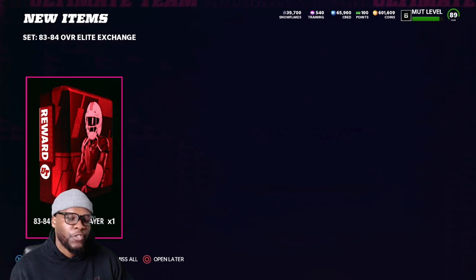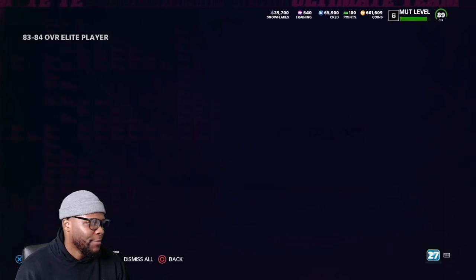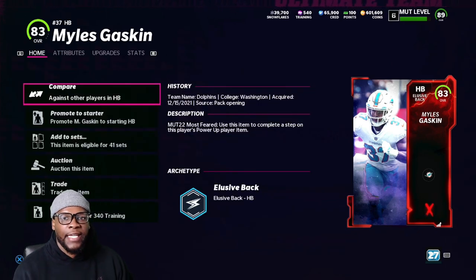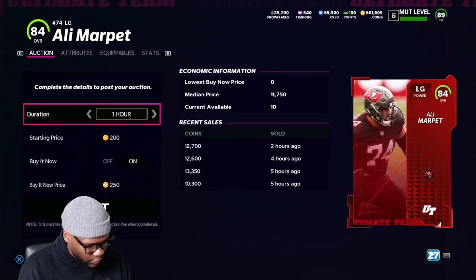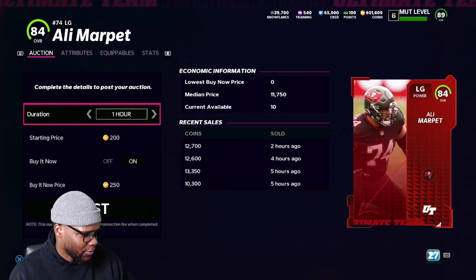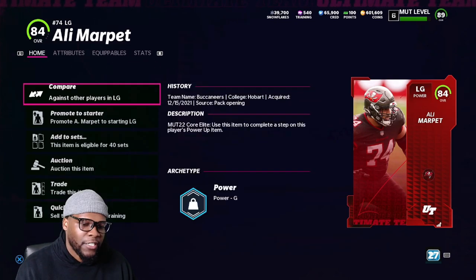Let's say you open 15 of these packs and they cost you 7,500 each — that's 7,500 times 15, which hits you for 112k. If you pull no power-ups and nothing crazy, you really don't lose many coins. For example, we pulled an 83 overall Miles Gaskins — let's see how much he's going for. We spent 7,500 on this and we lose maybe 3,000 to 3,500 coins. That's okay, because if you're going through this process repeatedly and you pull 84 overalls, you basically don't lose coins. Here's a prime example: you list him for 12,000 coins at a price of 11,750. He sells, you subtract the 10% tax and get back 10.8k. Subtract your 7,500 entry cost and you just made 3,300 coins. So basically every 84 you pull covers your losses.